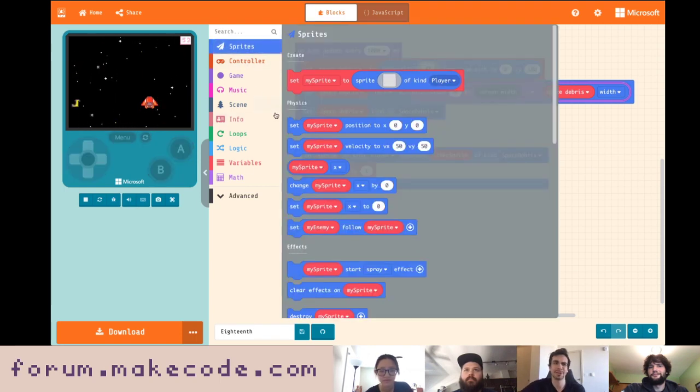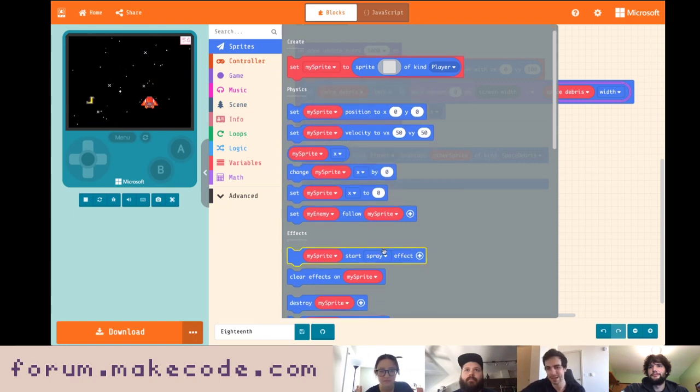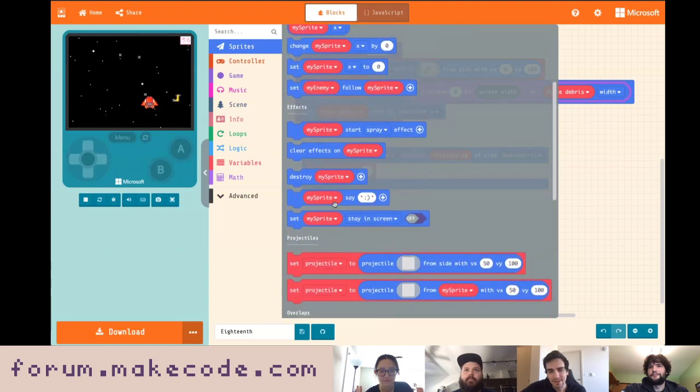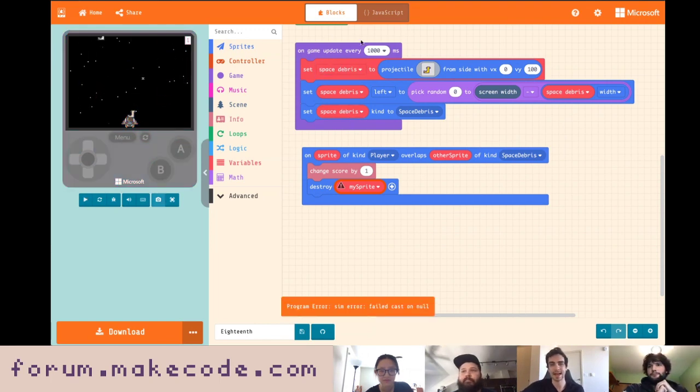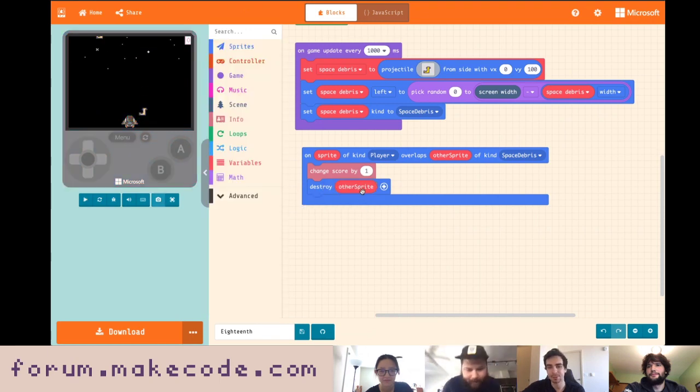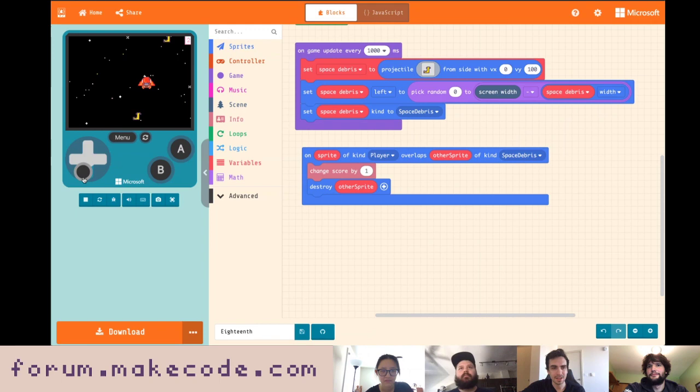When we touch the space debris we start scoring points, but we're scoring a lot and it's not going away — easy fix. We can just destroy the boot once we've touched it. The question is how do we get the boot we're touching, not always the last one created. Those little red draggable things in the overlap event create a reference block — dragging 'other sprite' in gives us a reference to the specific sprite we hit. So we're now collecting our boots correctly.